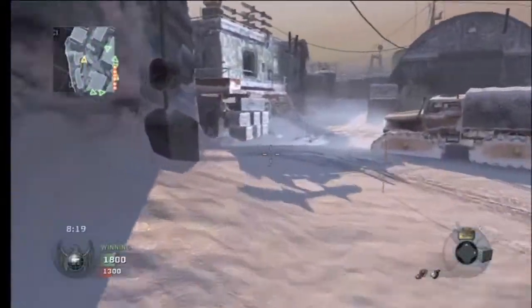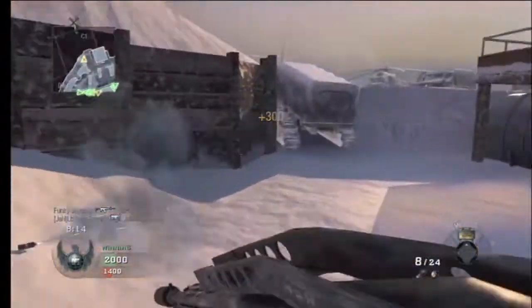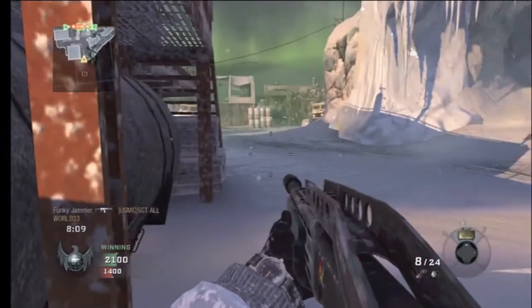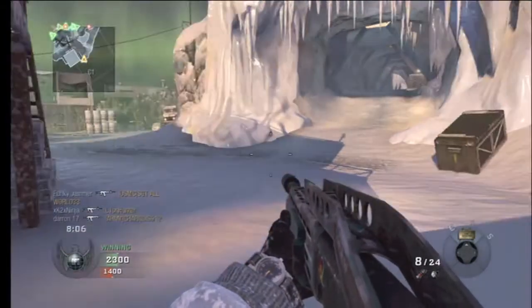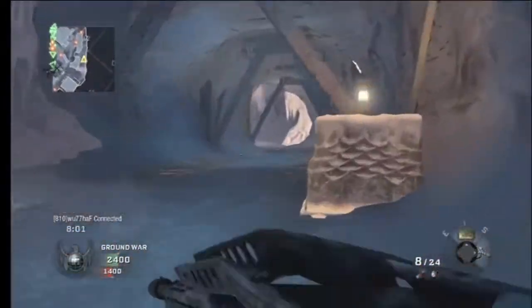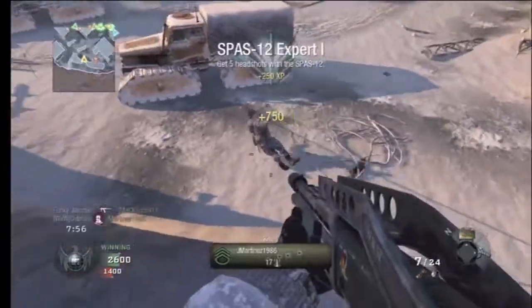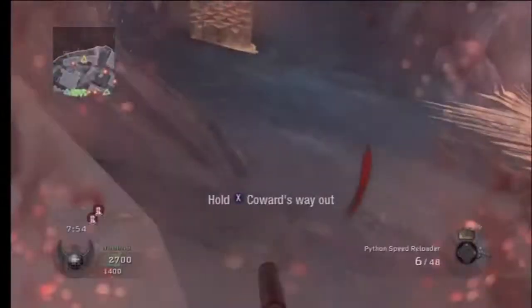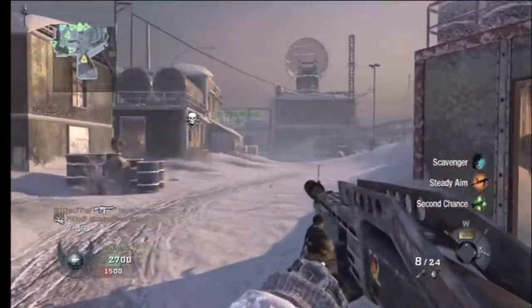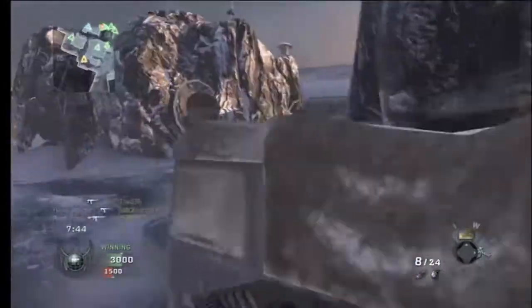I throw down this care package. First of all I don't get anything great — I get a sentry gun. Throwing down a care package when there's no one around you is kind of scary because the other team is going to be spawning near you. In this little section I die two or three times. I take this guy out but that guy was exactly where I was throwing down the care package, which was not a cool spawn. Here again I'm trying to figure out where I am.